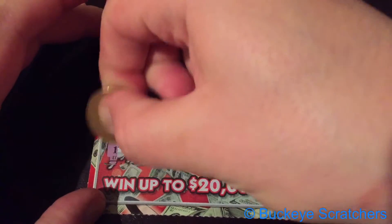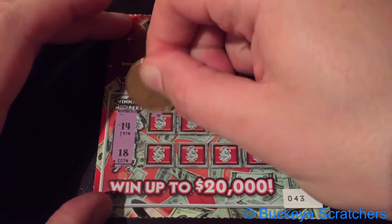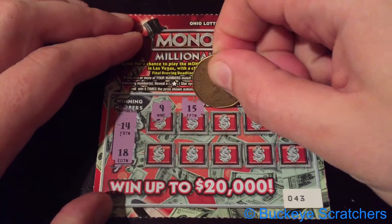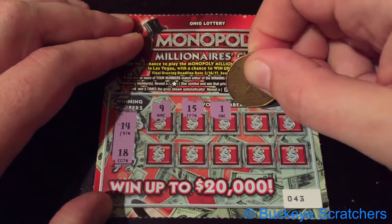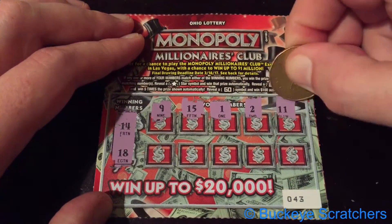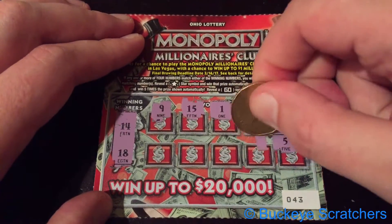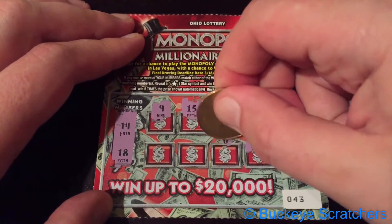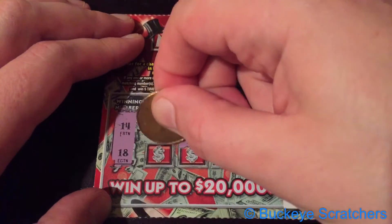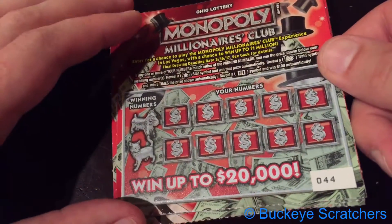Alright, so the first card here, our winning numbers are going to be 14 and 18. And we've got a 9, a 15, a 1, a 2, an 11, a 5, a 6, a 20, a 12, and the last spot here, a 13. So no winner on the first ticket, and we'll go to the second one.